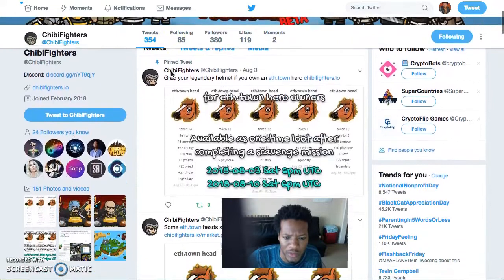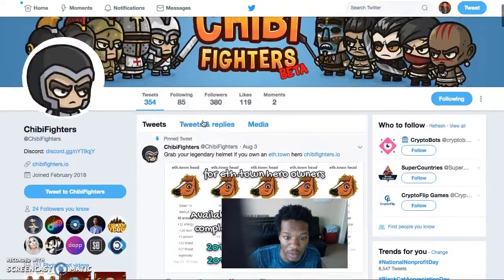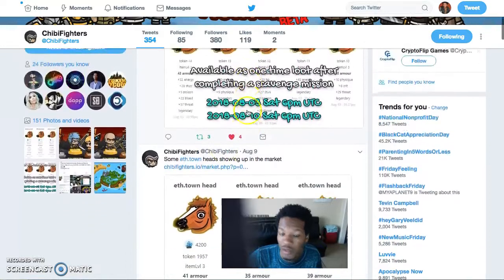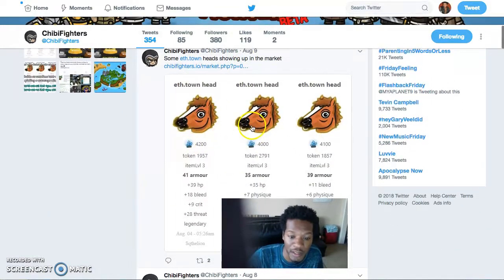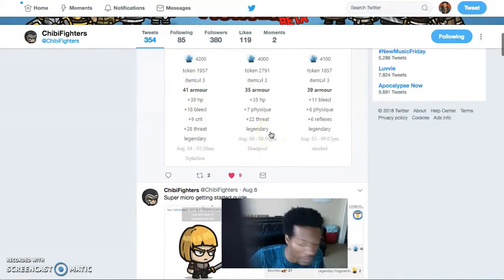Let's check out Twitter. The East Town heads — you get one per account, but that time may be over since the pinned message is from August 3rd. As of August 9th, these heads are now on sale for 4,000 crystals — legendary status.